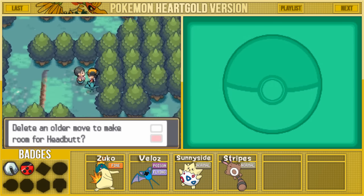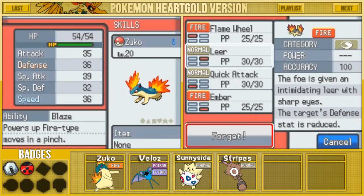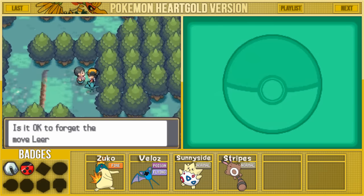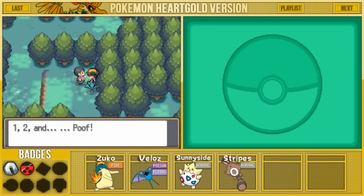I think Headbutt is a pretty good move and it's going to be a decent addition to Zuko's lineup for now until we can get better moves later on. We're going to go ahead and forget Leer — we're not really going to use it that much. We're getting better and better moves as we train up. So sweet, Zuko learned Headbutt.